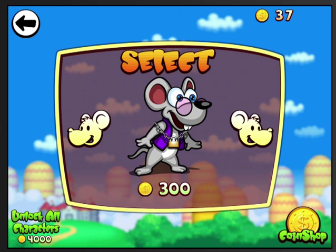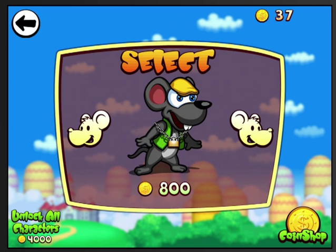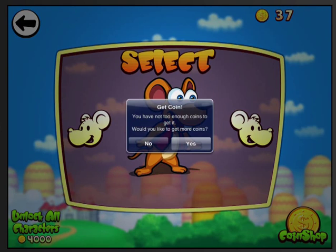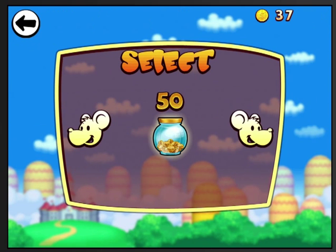And then non-consumables — which means you can only buy them once — you put that in different parts of the game. Here you can see the first character, but if you scroll right, you see you can be this Sherlock Holmes-looking guy with an Aladdin vest on. You can unlock these for different amounts of coins, and they get more and more expensive as you go. Or in the lower left, you can do a one-time thing where you unlock all characters. If you click that, it says you don't have enough coins and asks if you want to get more, which takes you to the coin shop where you can actually buy your in-app purchases.